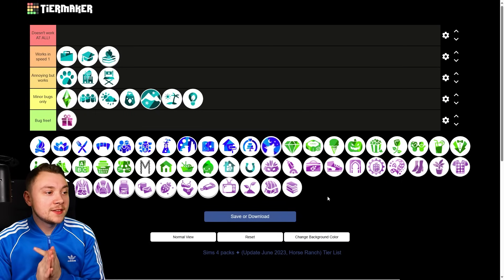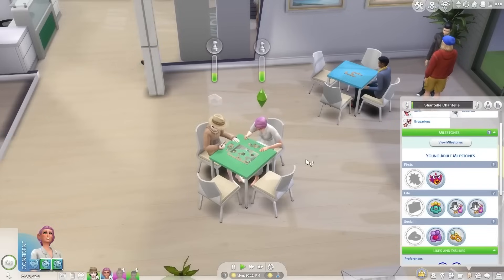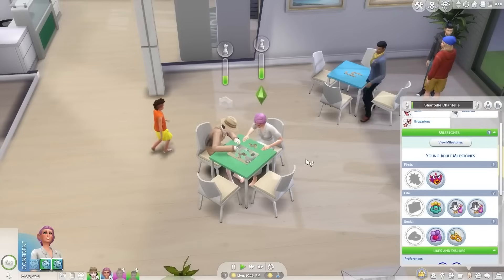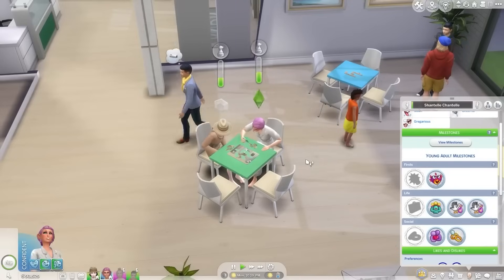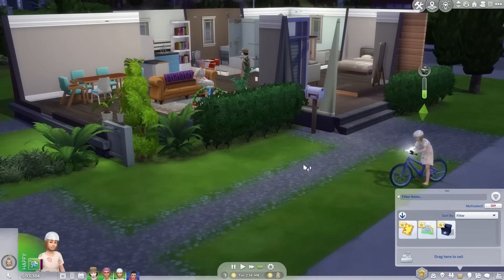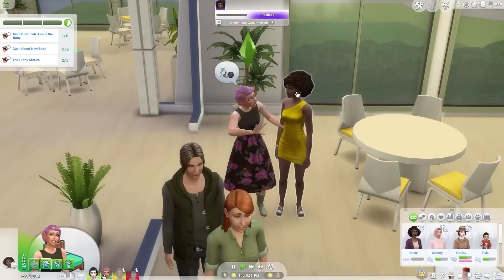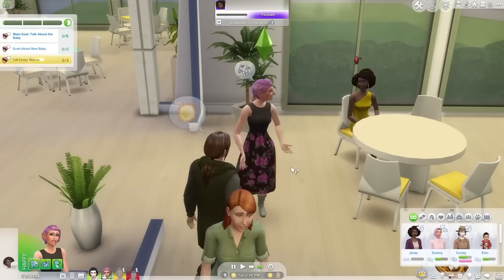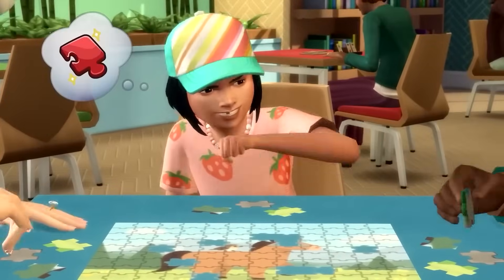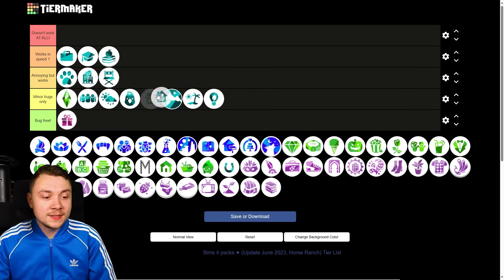The Sims 4 Growing Together was a little buggy for me. The main issue is events — for example, a slumber party event. Events just never work in this game and I feel like EA needs to do something about them. There's also a bug where your Sim constantly wants to develop the cheerful trait, triggering an annoying pop-up. But if you avoid the slumber party event and ignore that pop-up, it works pretty well. Annoying but works.